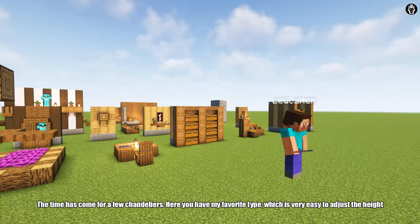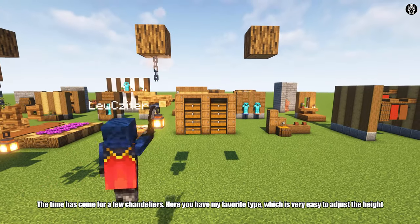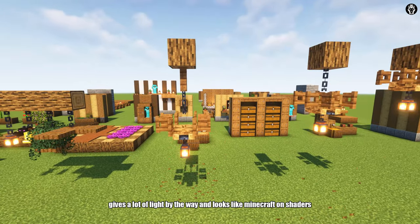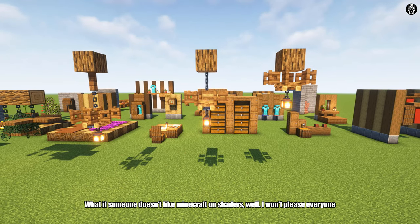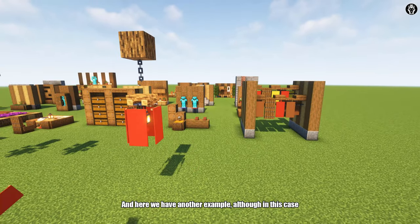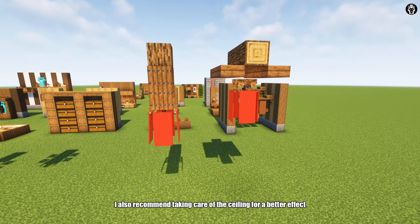And we can move on. The time has come for a few chandeliers. Here you have my favorite type, which is very easy to adjust in height, gives a lot of light, and looks like Minecraft on shaders. What if someone doesn't like Minecraft on shaders? Well, I won't please everyone. And here we have another example, although I also recommend taking care of the ceiling for a better effect.